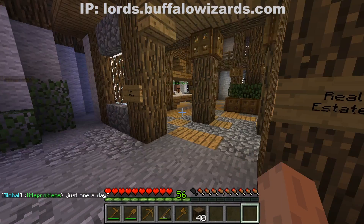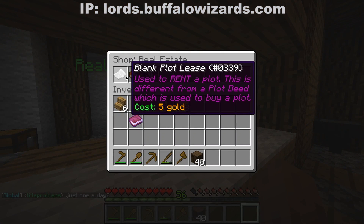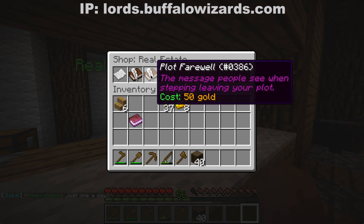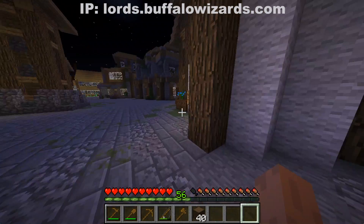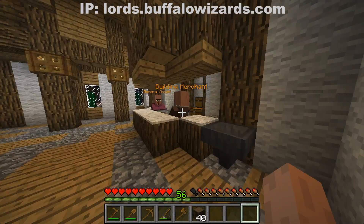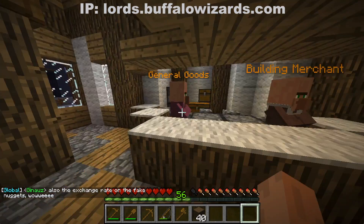The new real estate is over here now, where you can get your blank plot lease, plot greeting, and farewell message. Right next to it you have your building merchant where you get your blocks for your district, and general goods.